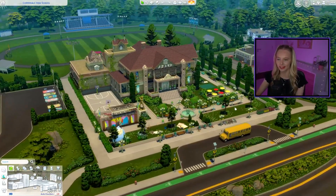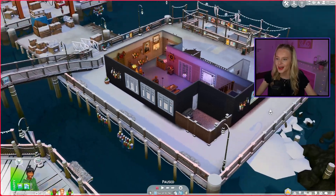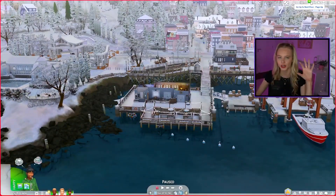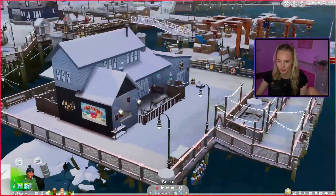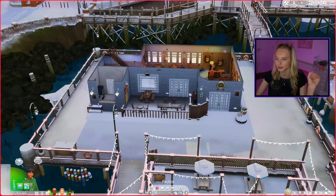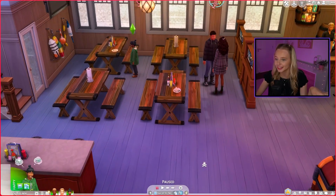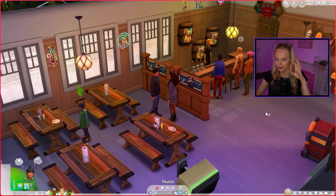That is the beautiful Copperdale High School by Aniko, which you can download on the gallery. I'll leave the gallery ID down below. Last time we filmed, we took the family on a little family holiday. They came here to the Salty Paws Saloon, which is a really cute little pub in Brindleton Bay. I think they were enjoying some pita and hummus tapas, just having some nice family bonding. So I'll let them finish up, and then Tiana will be aging up hopefully in the next few days, and then we can send her to high school.